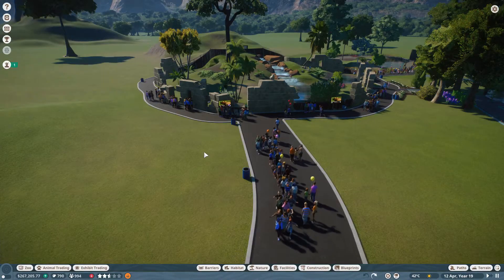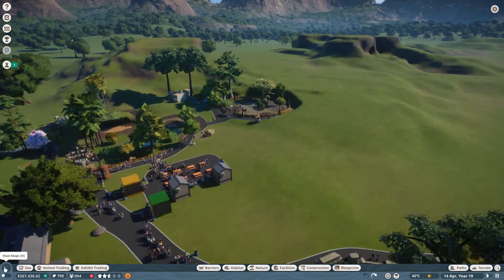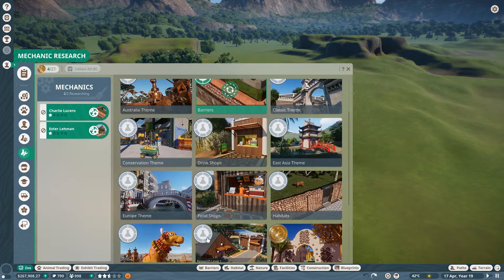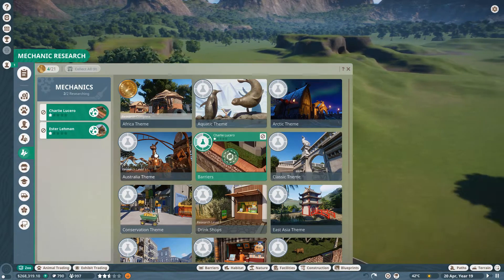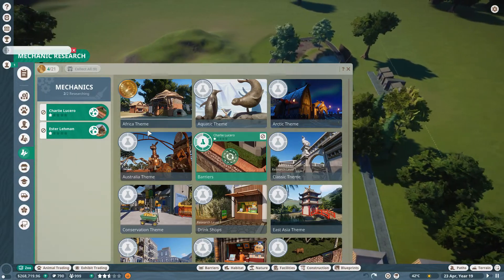Art Mechanic has completed some research on the North Africa themes - that's basically totally done. I've moved on to barriers because I want to get those done just in case I want to use some normal barriers for a habitat. After that, I'm probably going to move on to the Australia theme because we're going to be making some Australian type decorations in this video.